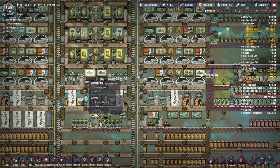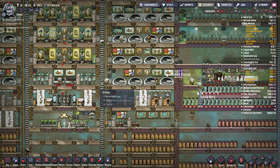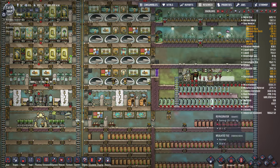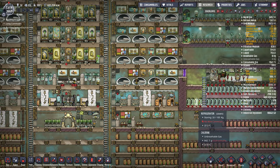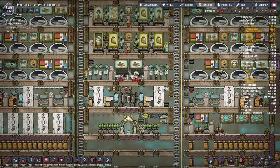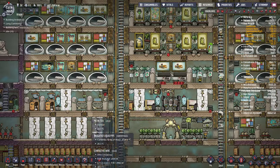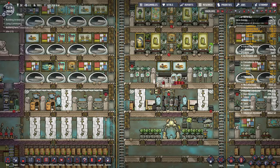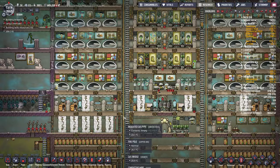I'll probably build my cooking area right beside a chlorine food storage next time. It's a little bit of a run between the food storage and here. You don't need to store it in chlorine, but I was somehow getting germs into things. Someone mentioned that you get germs from sinks now if the water is dirty, but I haven't seen that yet. No one seems to have food poisoning and they've all been going to the bathroom.